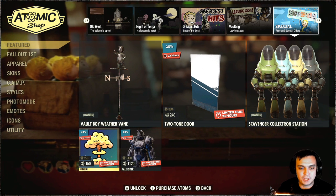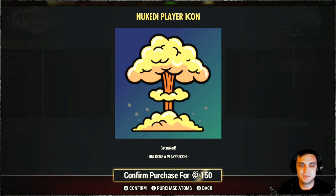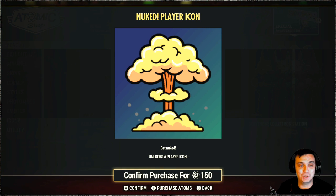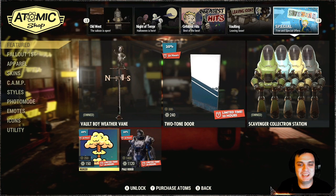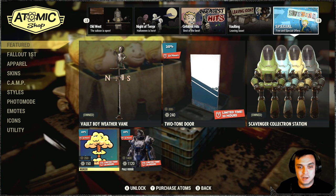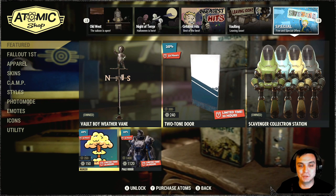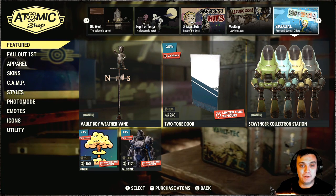For today's item in the atomic shop, we have a player icon with a 40% discount — it's called the Nuked. I used to have this player icon back when I was playing on PC. I don't even remember why I bought it, but I'm not gonna buy it this time. I can't be spending 150 atoms on a player icon when we no longer have the weekly and daily challenges that reward us with atoms. But that's just my call. Who else has this player icon? Super curious. Anyway, that's it for the atomic shop.